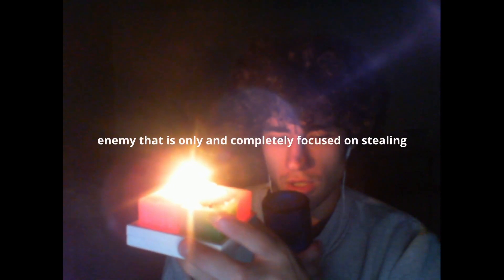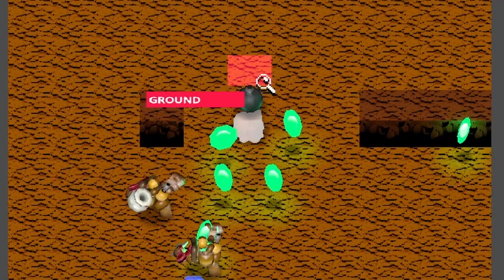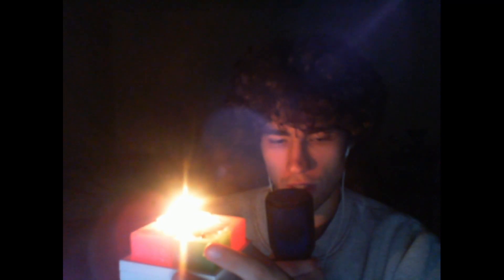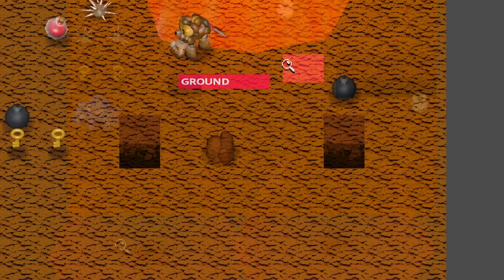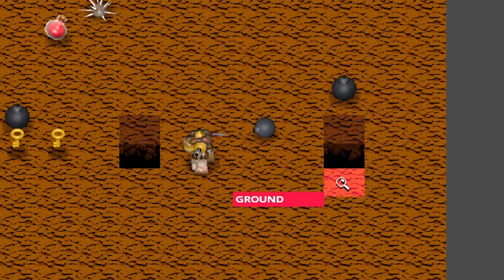I added small on-hit knockback with a bunch of parameters per object that can be controlled. Basically, an object can specify how much it gets knocked back, whether it receives knockback at all, and then it does a calculation based on the knockback force of a specific object. Here you can see explosions knocking back heavy bombs and bullets knocking back heavy bombs — they go different forces. It already works for the rigid body objects, but when I make a base class of enemies, I'll also apply it to them.